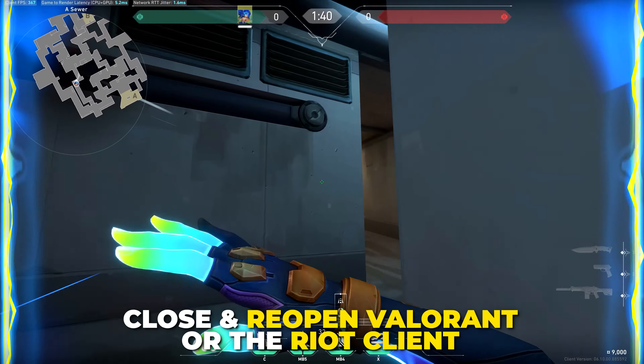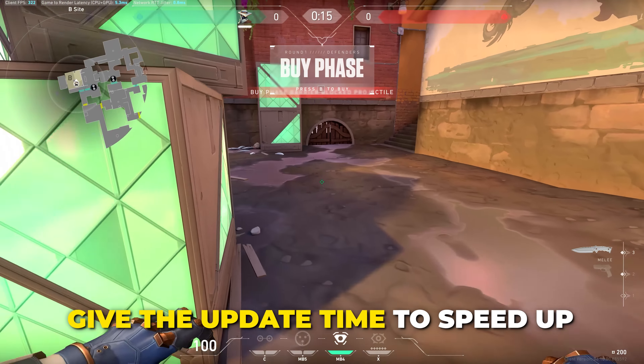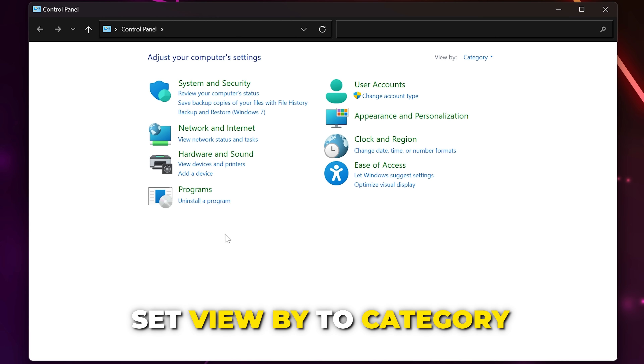If Valorant still isn't updating fast, then close the application and reopen it. Give the update a little time to see if it speeds up past 0.1. The next option is to use a custom DNS. Open the Start menu, search for Control Panel, then open it.